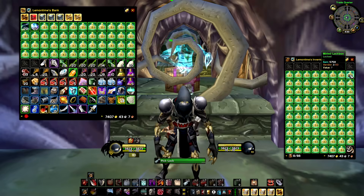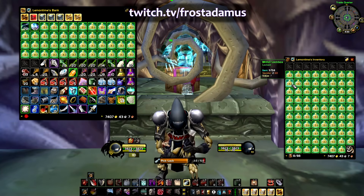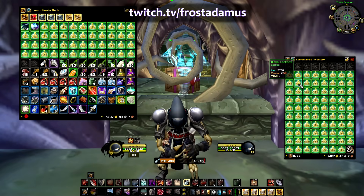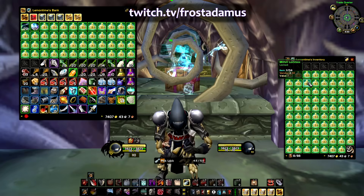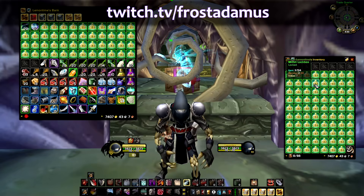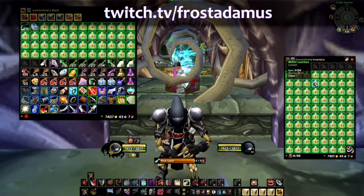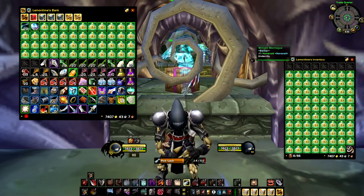I know I haven't made any Blackwing Lair content lately, but on my Twitch I've done a pug with my rogue and managed to kill three bosses — Razorgore, Veilstraz, and Broodlord. We might continue it tonight, but tonight we're also going to do my main raid with my mage. If you want to tune in at twitch.tv/rossadamus and see some Blackwing Lair content, please do. Without further ado, let's go and see what we can get from those lockboxes.